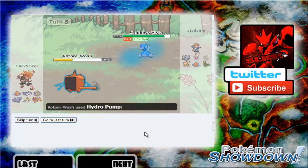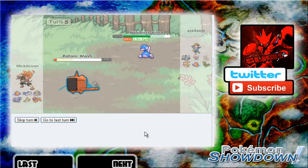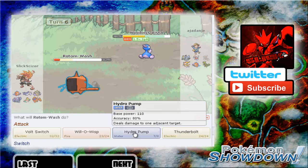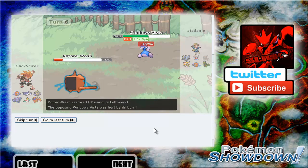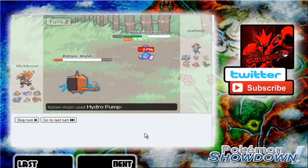This guy's taking a little while. Hydro Pump — that does almost nothing. Thunderbolt — he probably predicted a switch because I do have a lot of Flying types. Let's go for another Hydro Pump — okay, it hits, good. Recover — oh, that's annoying. Let's just keep going for Hydro Pump, keep hoping it hits — nice. Tri-Attack gets me out of there and that burn's going to wear him down a little bit.